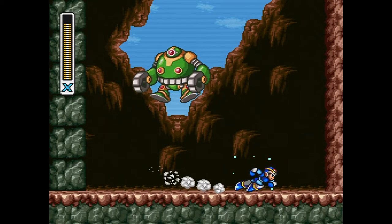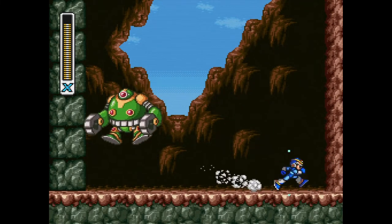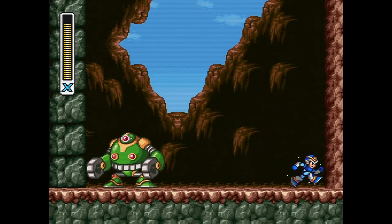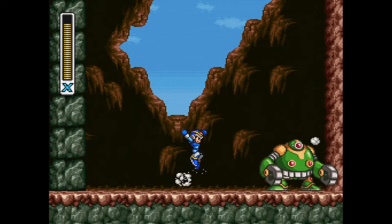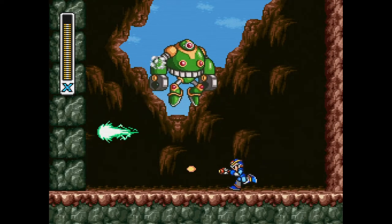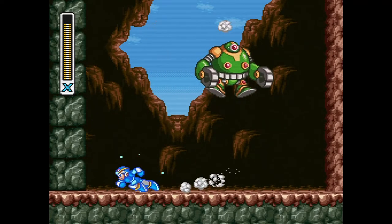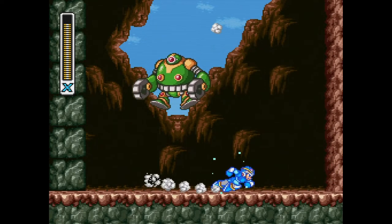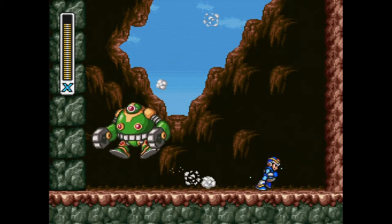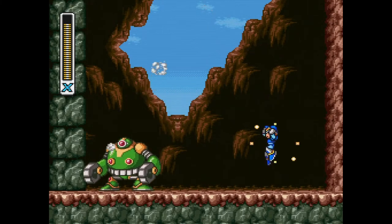He has two attacks — really a variant of the same attack. It's his arm attack. He can use his arm attack and grab you and smash you into a wall. Alternatively, he can use that very same arm attack, grab a wall, and pull himself into you. I believe that also knocks you off of walls.